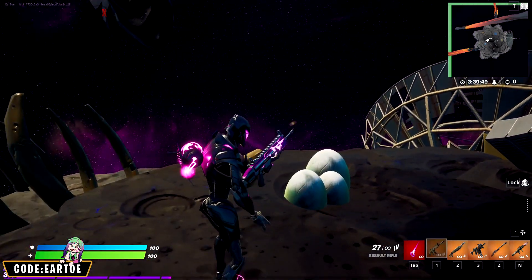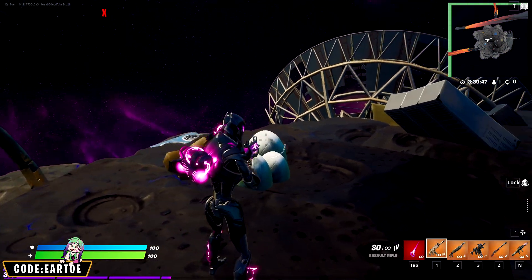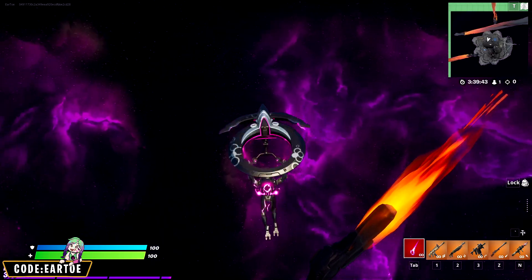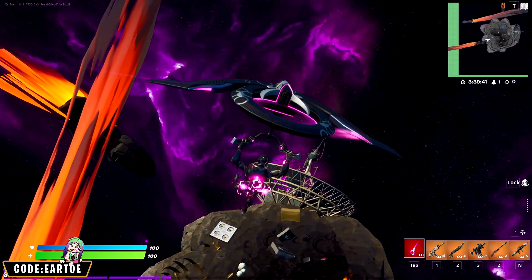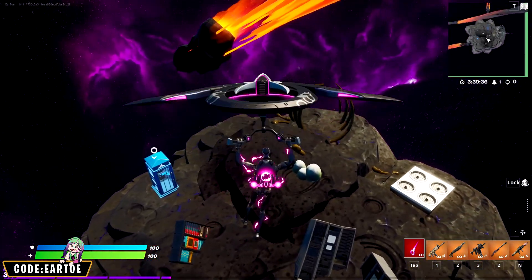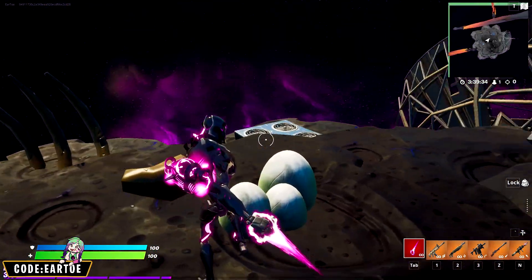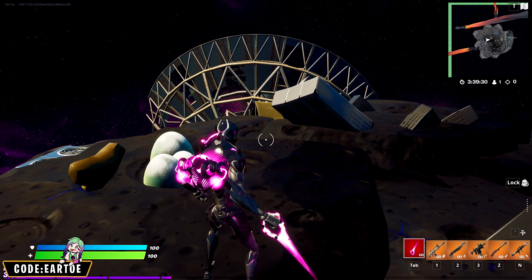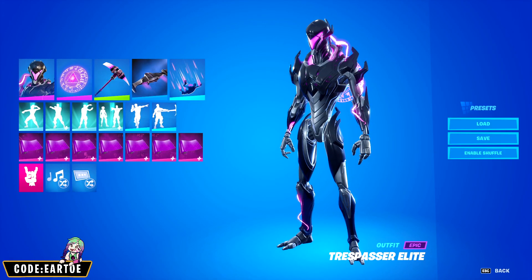I absolutely love this combo — it's super clean. For the wrap we have Maximal Drift. It's really good, not quite as perfect as Dark Angular Shift in my opinion, but really close. Sometimes you don't have to work too hard for combos and they look amazing, and this glider is no different. You can see the pink lights, the futuristic theme — everything is there. I absolutely love this combo, 10 out of 10 in my book.